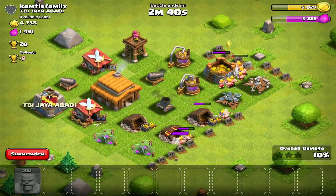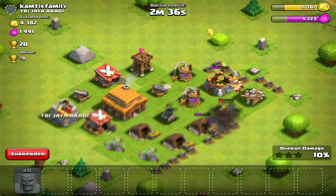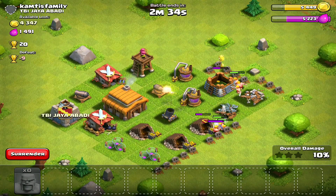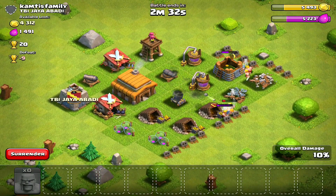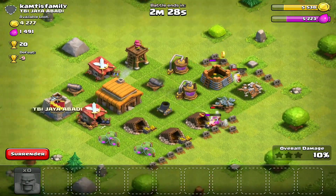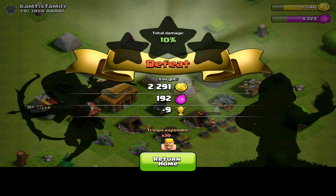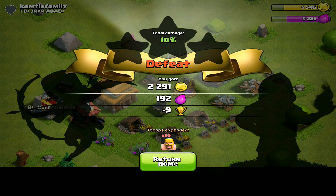There was a clan castle, which if I was going for three stars would mean I'd fail, but I'm not going for three stars — I'm going for loot only. It does look like we are going to take the majority of it. We gained around 2200 gold, which is a very good amount at this Town Hall level.